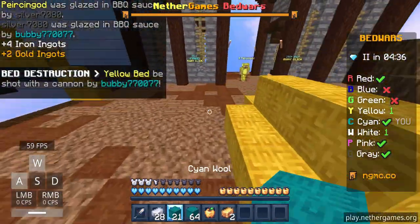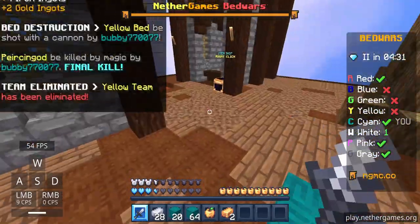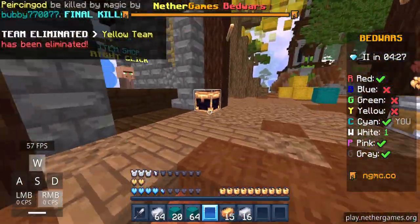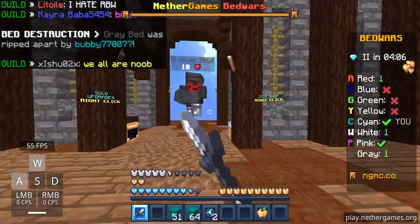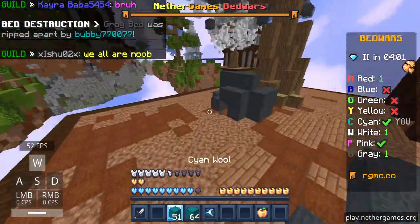Let's get yellow's bed and kill him hopefully. I'm very laggy but I think I can still kill him. Let's get gray, break his bed — I think I can kill him. He's just gonna run so I can just chase all of them. Yeah, he's dead.